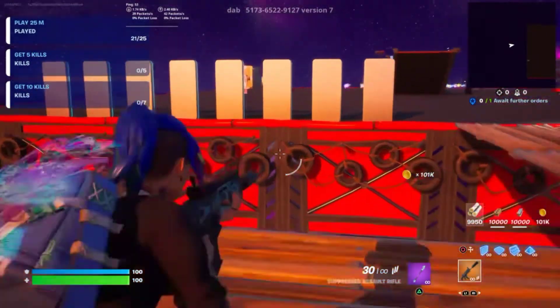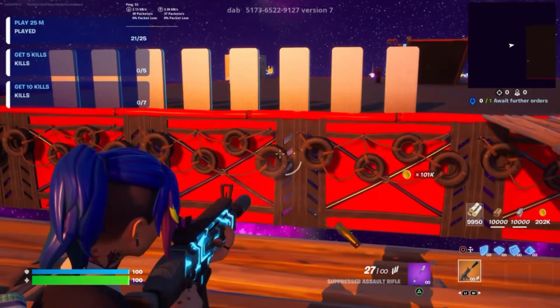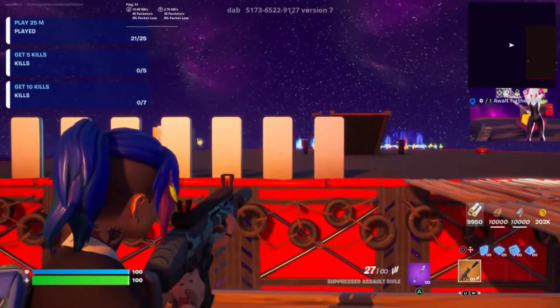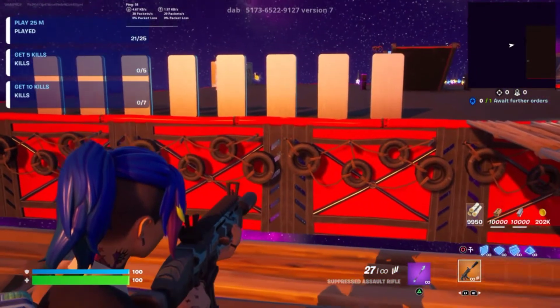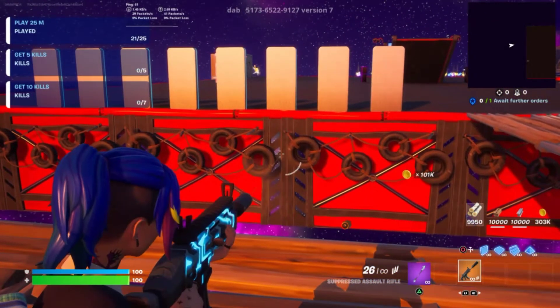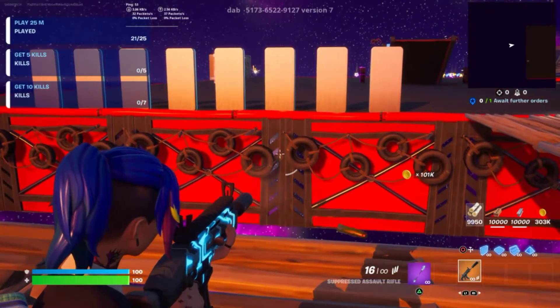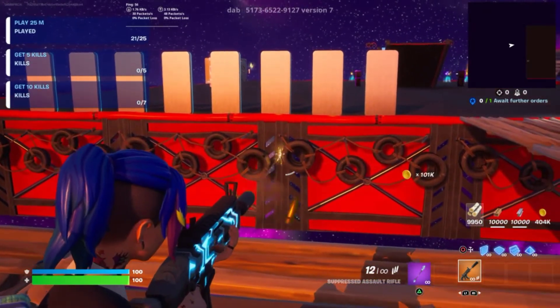For some reason you earn coins every time you shoot right here. You'll see there are three tiles — one, two, and three — and you're going to shoot right in the middle of the third one, or in the middle of these tires. It will slowly start giving you XP as you can see.